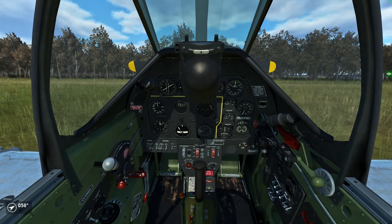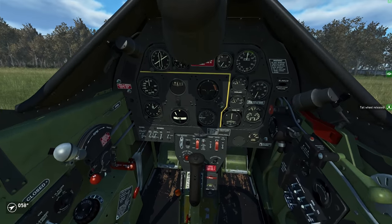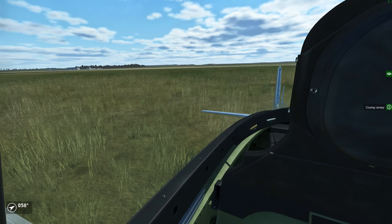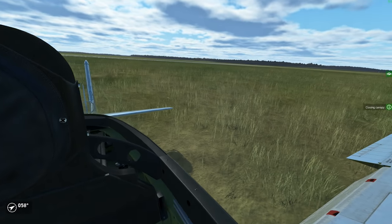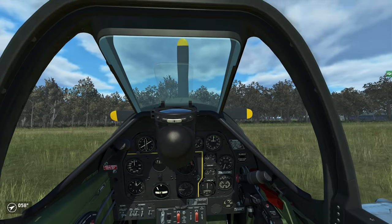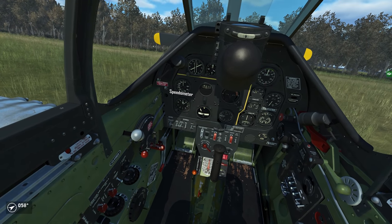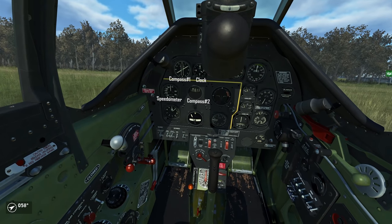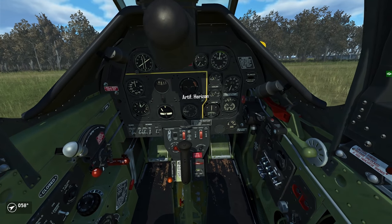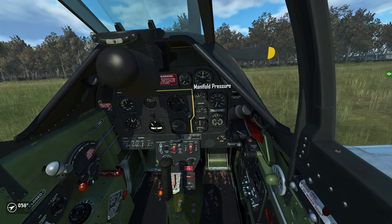I argue that the P-51's cockpit is the most modern cockpit in the simulation as of now. A fantastic bubble canopy with great all-around visibility, and most gauges are easily readable and not hidden behind anything. Let's go around the most important instruments clockwise. Starting with the speedometer to the left, which shows the indicated airspeed in miles per hour. On top and to the right, you see two kind of compasses, and to the right of the top compass we have the clock. In the middle you can see the artificial horizon, which comes in handy to see your flight attitude in difficult flying conditions like bad weather or clouds.